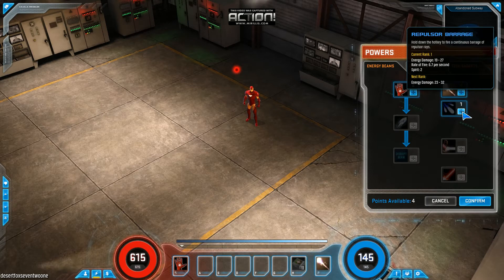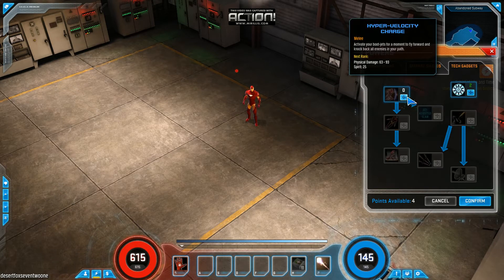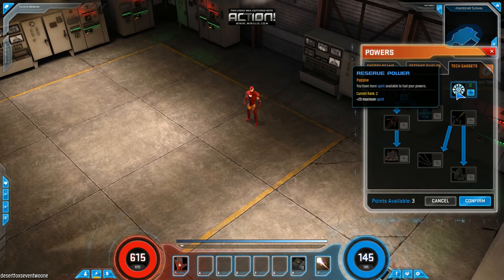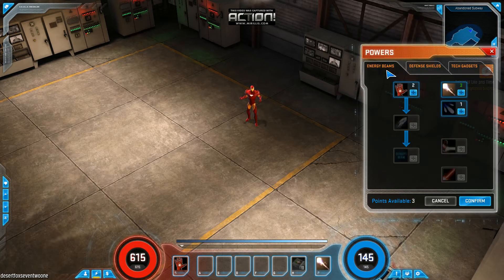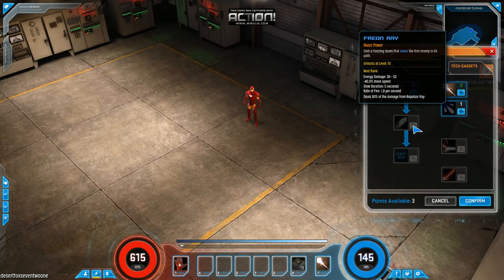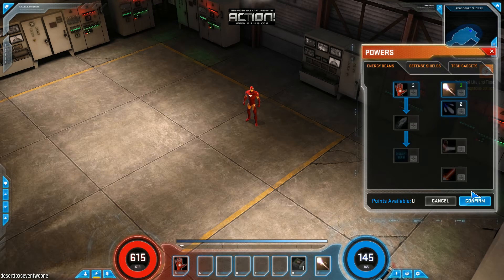I can get this now. I have a lot of powers. Tech gadgets — I can put one in here, which is cool. Activate your boost jets, move forward — I will keep that. Go ahead and put another one in there, another one here, another one in there, and confirm.